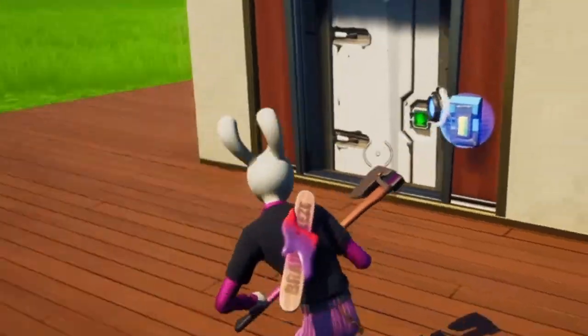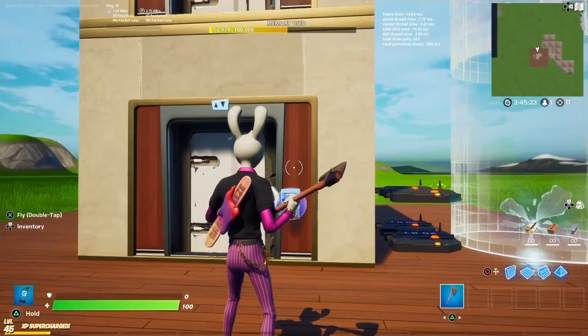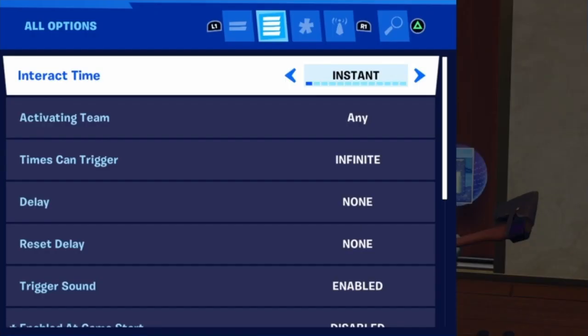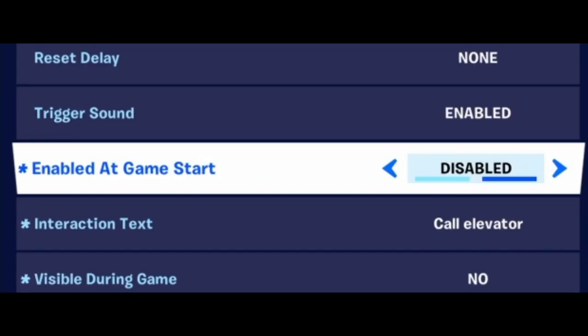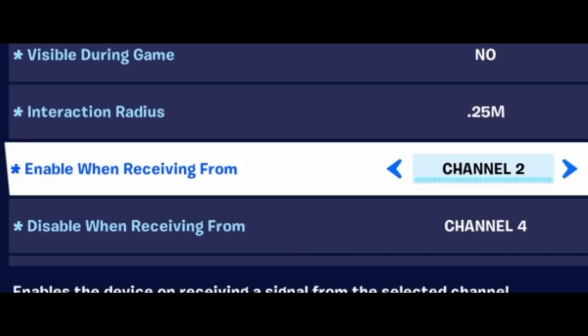The last two devices are these buttons out here — they are actually used to call the elevator. If it is not on the floor a player occupies, this button is disabled on GameStart. You're going to enable it when receiving from the same channel that is teleporting us upwards — for us, that's channel 2.